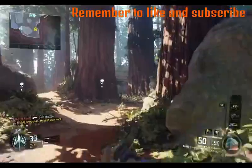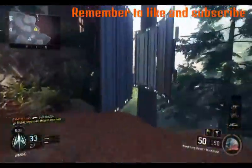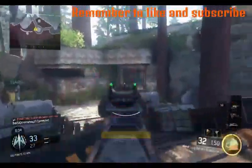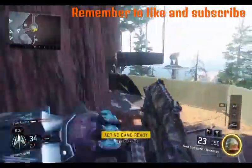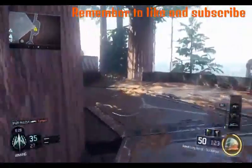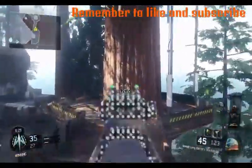With the side-mount scope, I'm guessing it means you can switch between two scopes or zoom in and out. I believe it's the latter — being able to zoom out — because I don't think they'd add the side attachment otherwise.